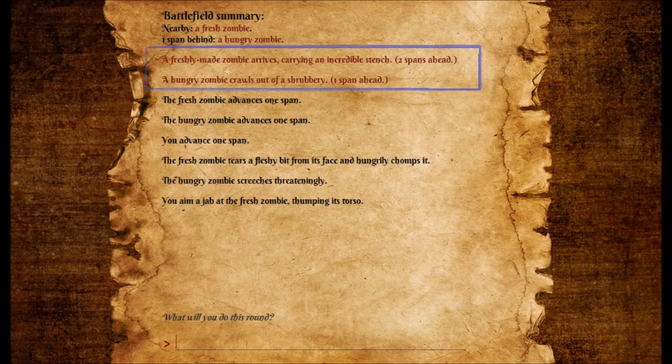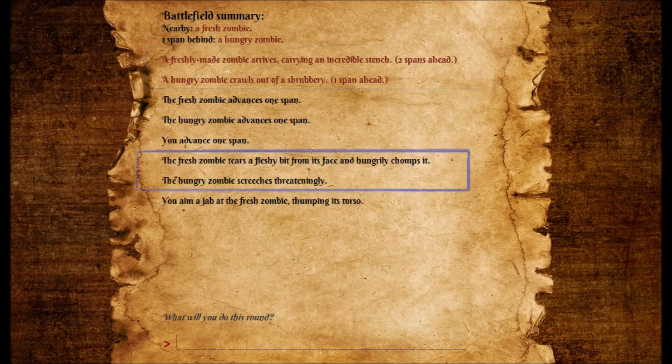The bad guys now also have lots of variety and flavor text. When zombies arrive on the battlefield, they don't just appear — they creep out from underneath the shrubbery, stumble out onto the street, and generally shamble about. As time passes, they might groan, shriek, or gnaw at their arms because, well, that's what zombies do.